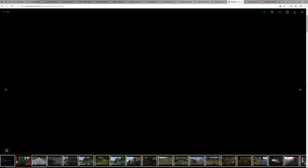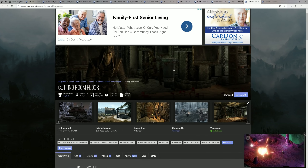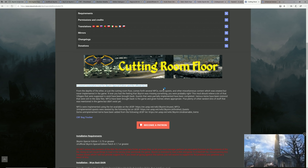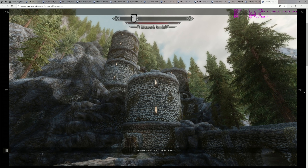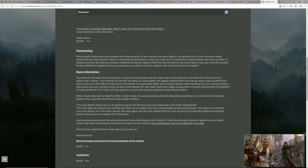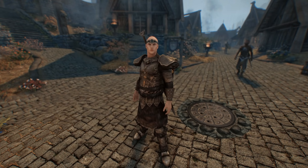We're also going to get Skyland, which overhauls a lot of the landscapes — overwrite Underground and Noble Skyrim with this one. Setting aside textures for a moment, we'll get Cutting Room Floor, which adds back a ton of content that got cut before the game was released. Keep in mind this one requires a lot of patches, so if you don't want to deal with that I recommend skipping it. Finally the last base mod is Enhanced Textures Detail, which tweaks the way textures are applied to meshes to make them look higher resolution than they really are. When installing, only select options reported to have no known issues.